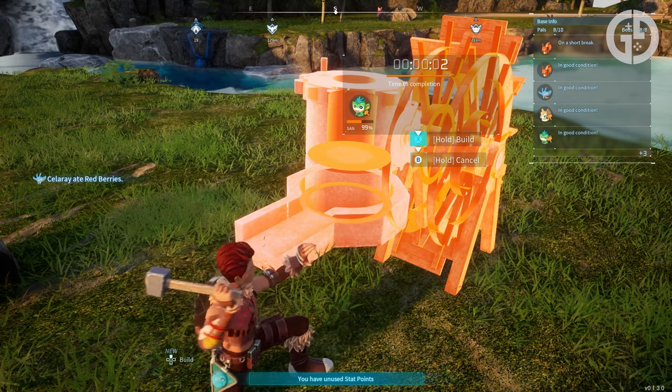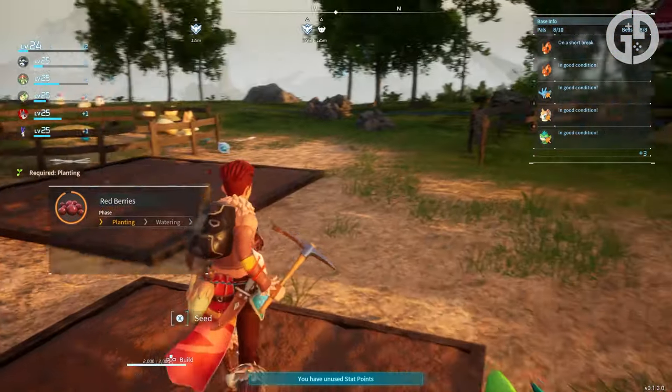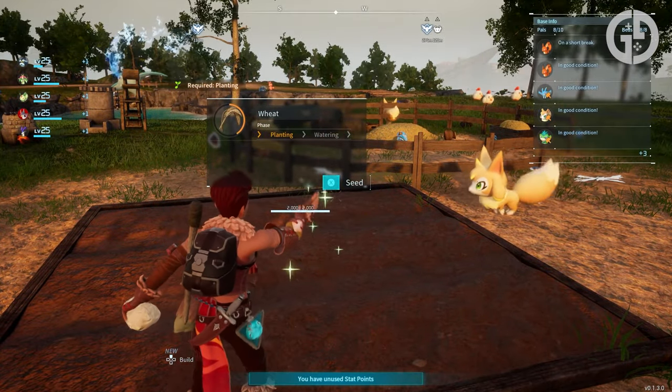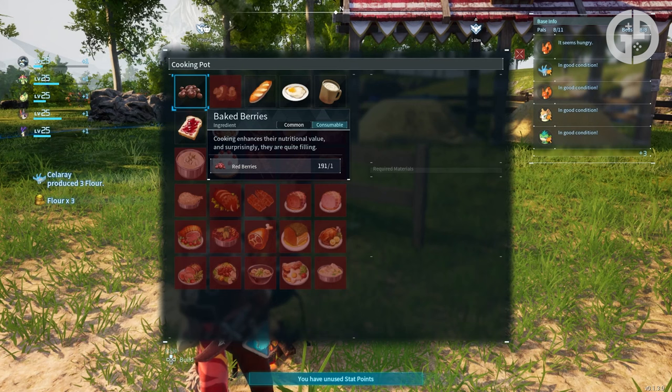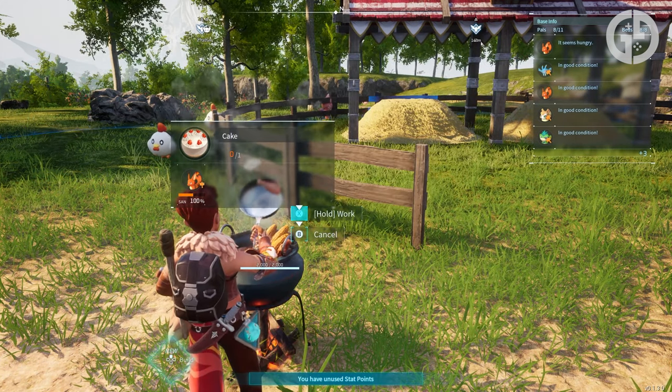You should have unlocked access to the mill and wheat plantation at level 15, and the cooking pot at level 17. And these are the things you'll need, along with, ideally, a couple of berry plantations and a ranch to really ramp up your ingredient farming. Every cake requires 5 flour, 8 red berries, 7 milk, 8 eggs, and 2 honey.